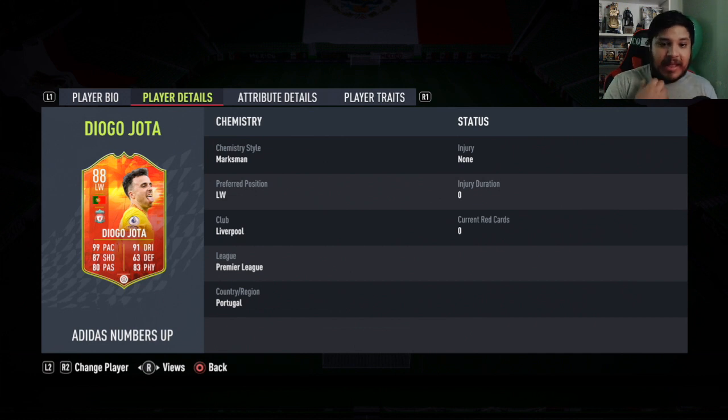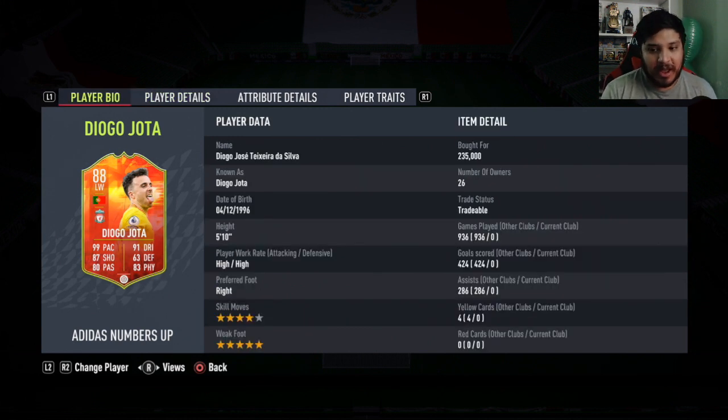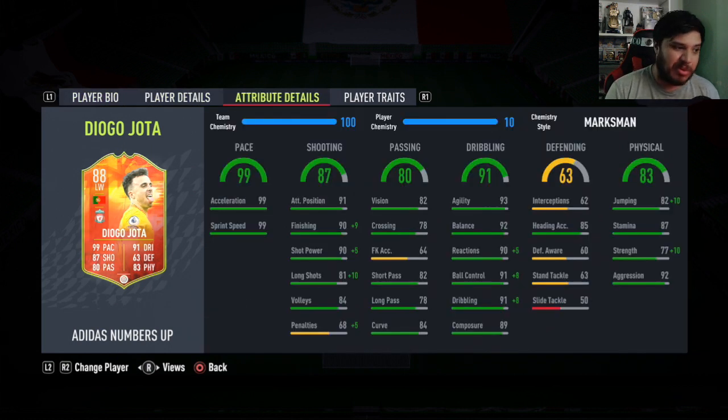A lot of the cards are still garbage but there are quite a few that are super insane. Jota looks like one of them - 88 rated card, four-star skill moves, five-star weak foot. This card has 936 games played on it. I just bought him off the market for around 230,000 coins.